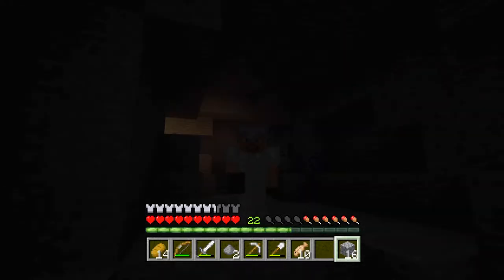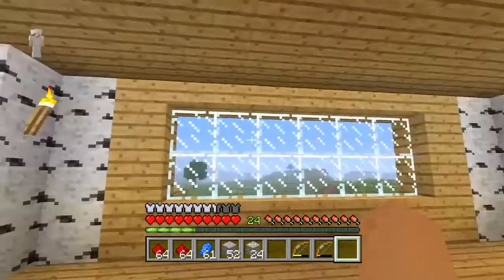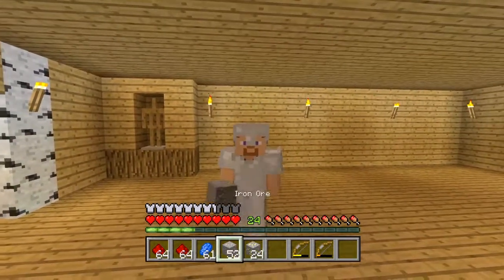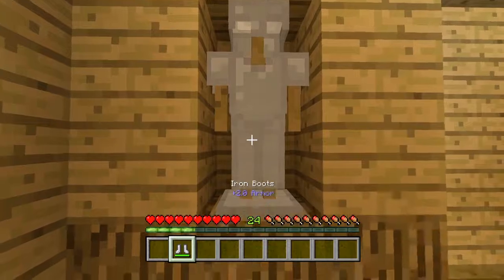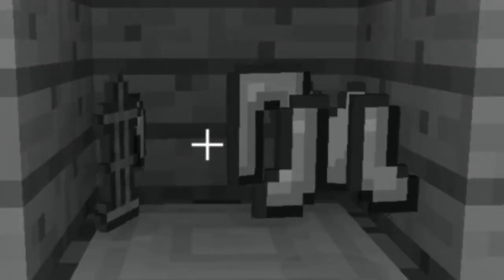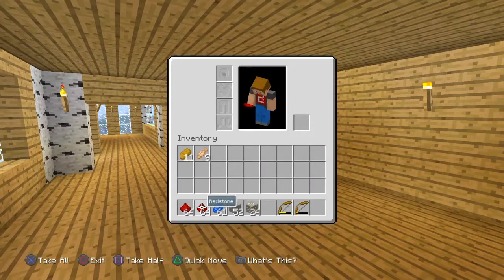We're going to head back now because I don't have enough torches. I finally got out of the cave — it took such a long time but we're back in our humble abode. I need to put my armor back on the stand before we showcase all the stuff we got. From this adventure we got two stacks of redstone, about three off of a stack of lapis, and 52 iron ore — which is mental. We already have a stack in the chest, so that's loads.